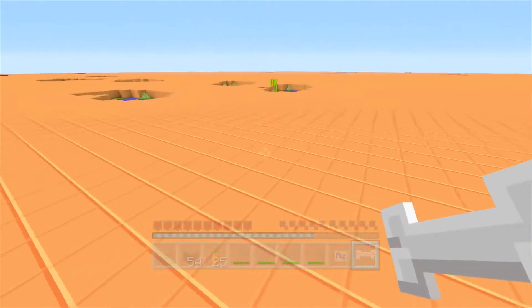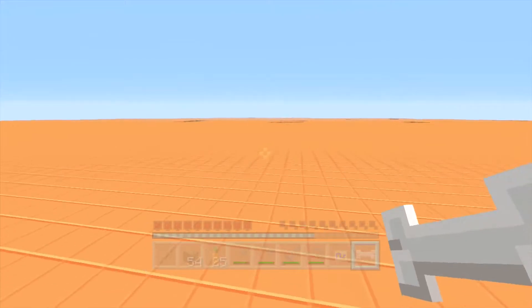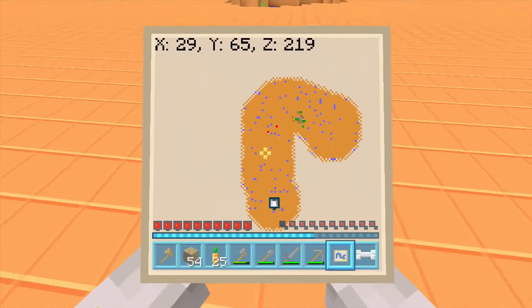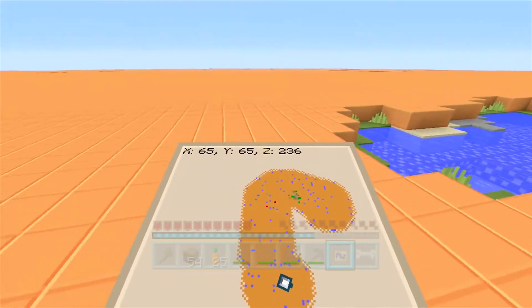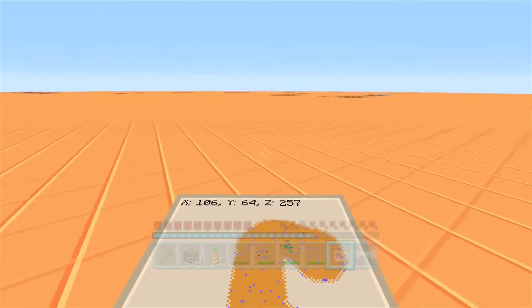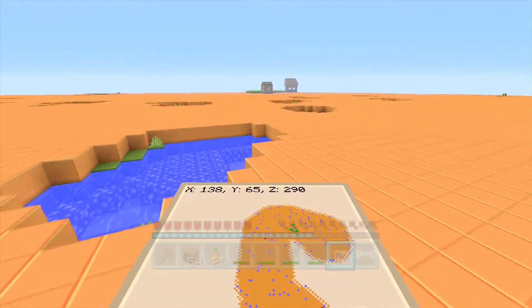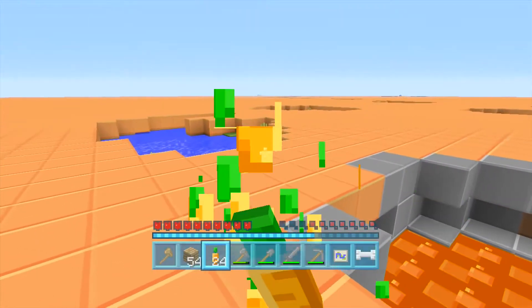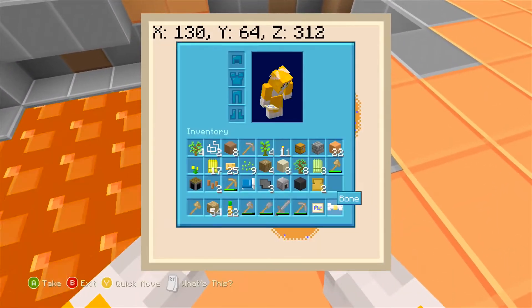I think an even more fun way of doing it is to set up a world for a friend. Let them choose all the layers and send it to you — that way you won't know what any of the layers are. Give them the same challenges: make sure you can get to the Nether and can get to the End. That way it's going to be exciting, just digging down with no idea what you're going to find. I obviously set this up for myself so I basically know everything, but I'm not going to remember exactly where each layer is, so there will be a little element of surprise.